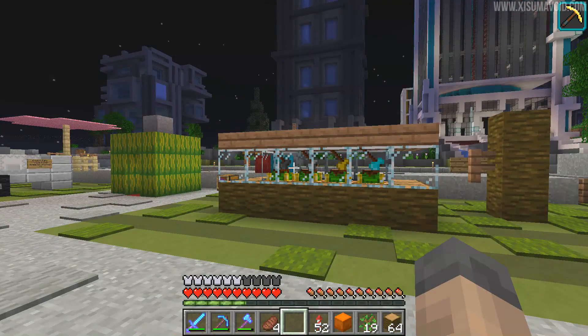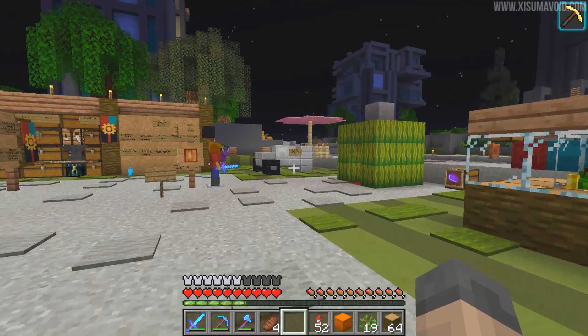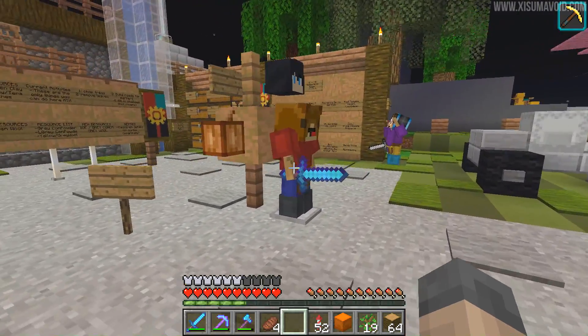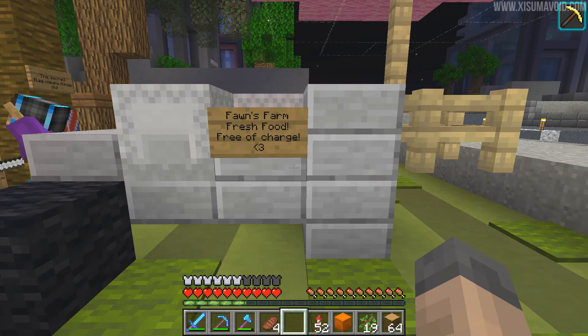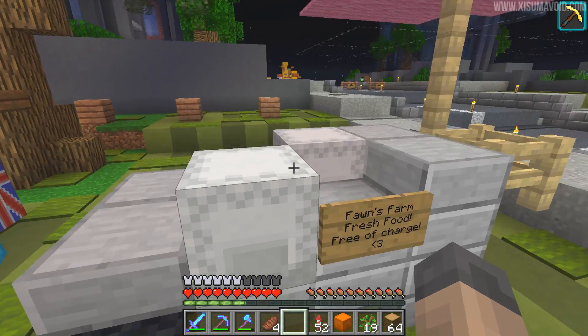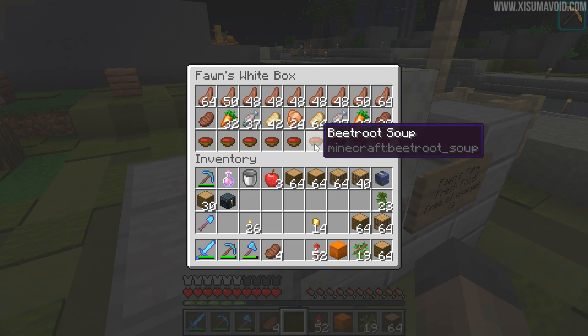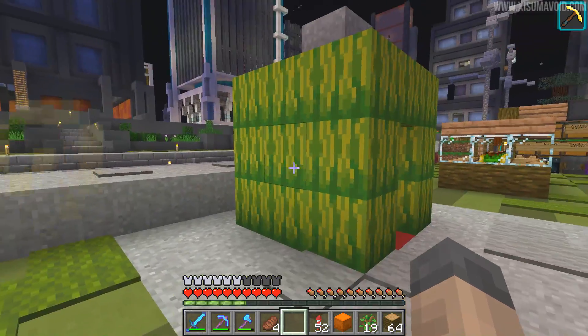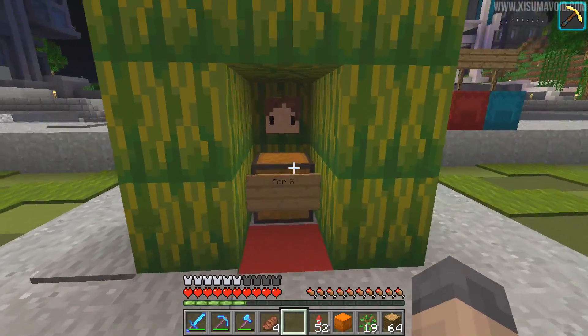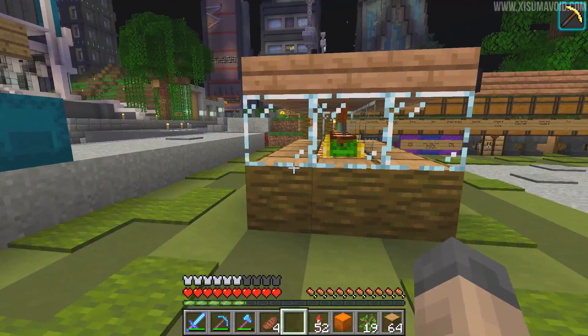Distractions aside, we are now back at Jungle City. There are new things popping up every time I come here. There appears to be this thing right here — Thorns Farm Fresh Food, free of charge. Wow, that's wonderful. Beetroot soup — don't see that too often, that's really really cool. There's also this block of melons here, but I'm getting a little bit distracted.